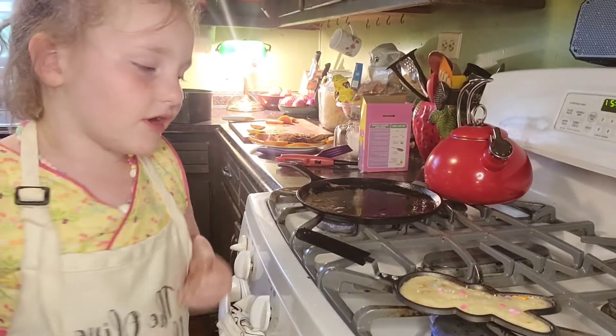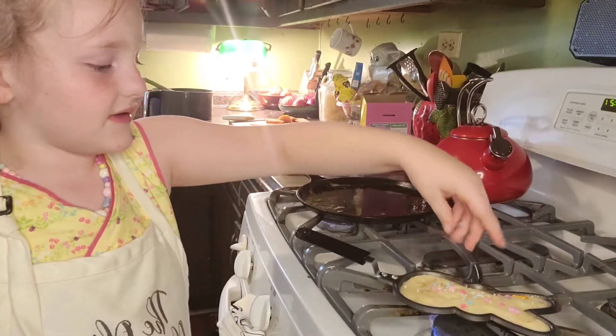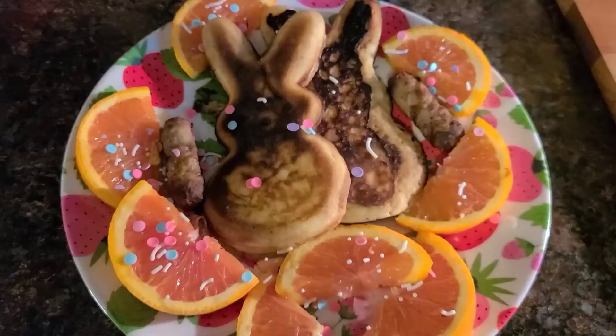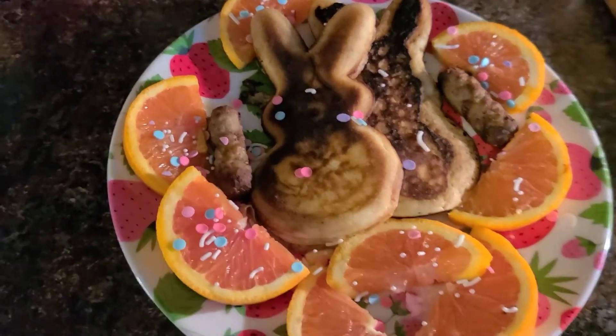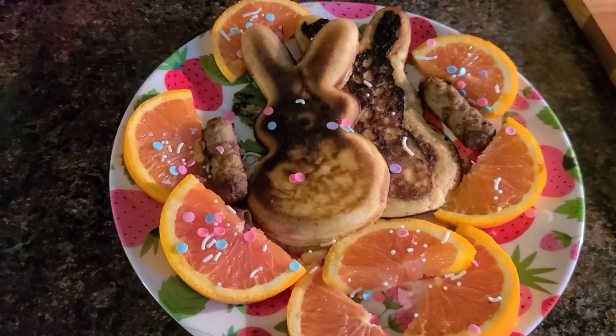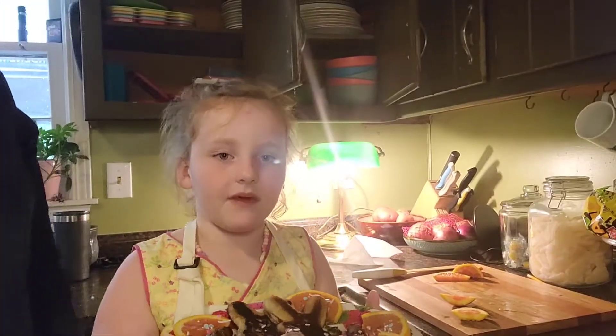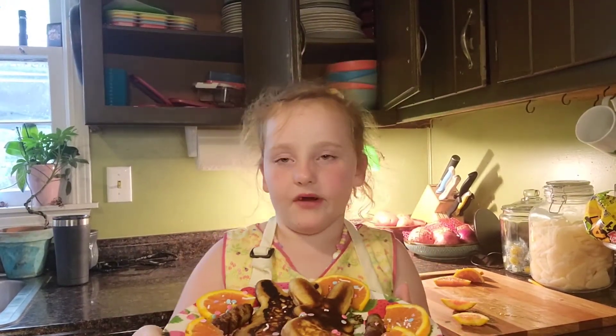Before you cook your pancakes, a little sprinkle — and there you have it! It's Peeps pancakes, love and treats. Here it is friends — we added some stuff while we were cooking: a little protein, a little fruit, and you'll have a balanced meal.